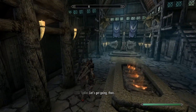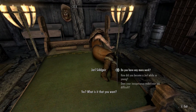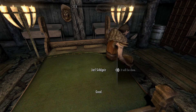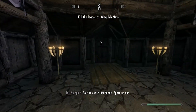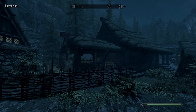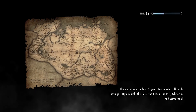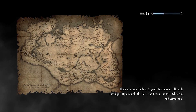Let's talk to Jarl Siddgeir. He gives me a task — clear Bilegulch Mine. That's an area we've already been in, a mine with a bunch of orcish ore. I doubt it's respawned, but I'm not going to do anything with orcish ores now anyway.